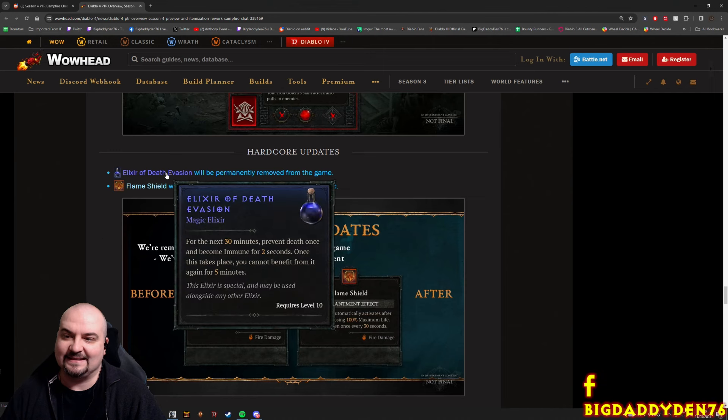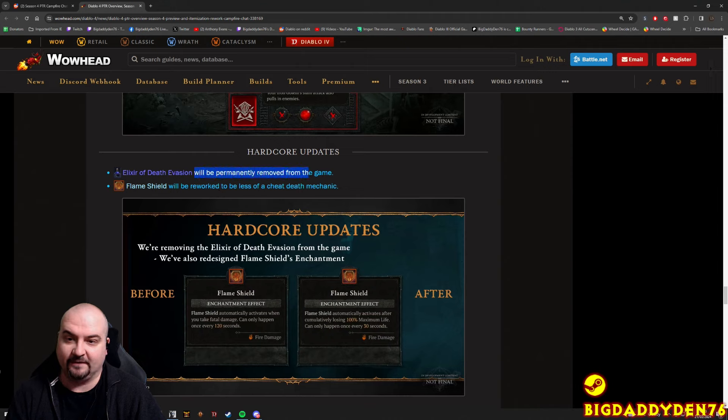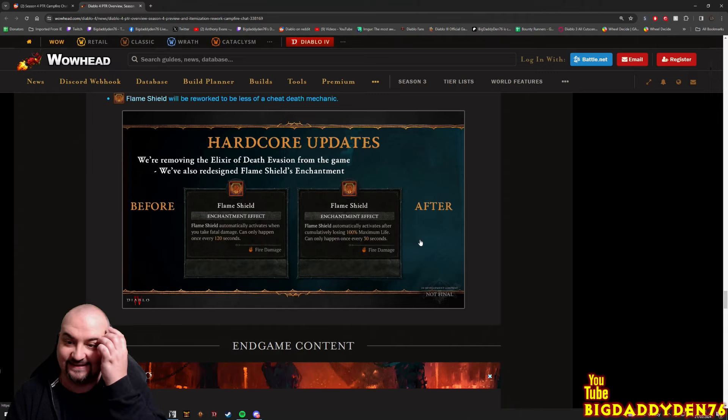Hardcore changes - the Elixir of Death Evasion will now be permanently removed from the game. It prevented death once and made you immune for two seconds, and a lot of the player base wants hardcore to actually be hardcore, so they're removing this cheating item. Also, Flame Shield will be reworked with a less cheap death mechanic - it now automatically activates after critically losing 100% maximum life, and can only happen once every 30 seconds.